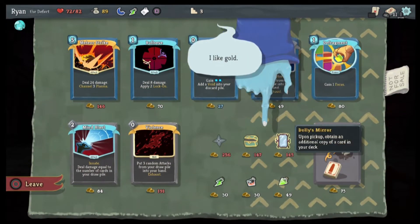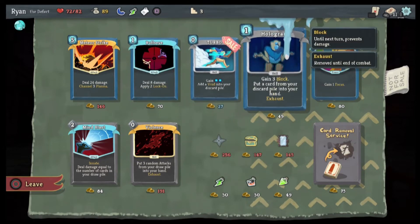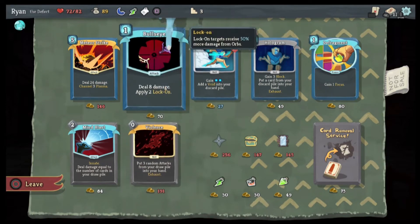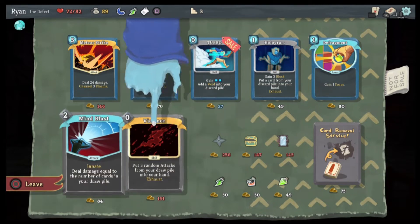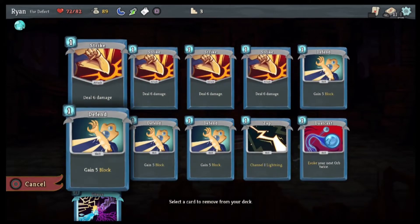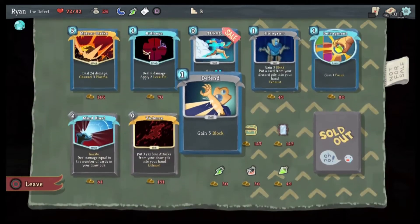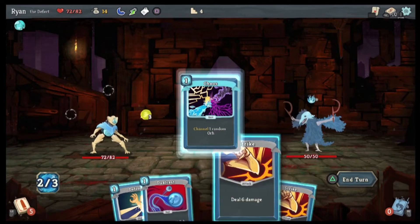Every fourth question mark room is a treasure. Upon pickup, obtain an additional copy of a card in your deck. Every three attacks, gain something — Turbo. You'll lock on, receive 50% more damage from orbs — ooh! I have chosen violence. Well, we can't do anything there — let's remove a card from our deck. We'll just remove a standard Defend, and then we'll go here. We'll do Chaos.